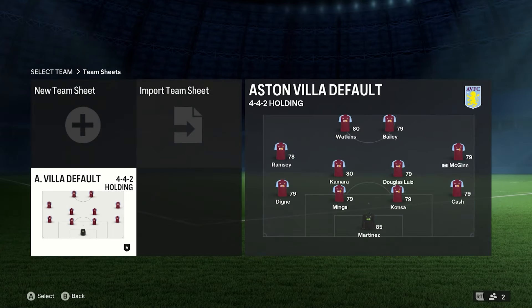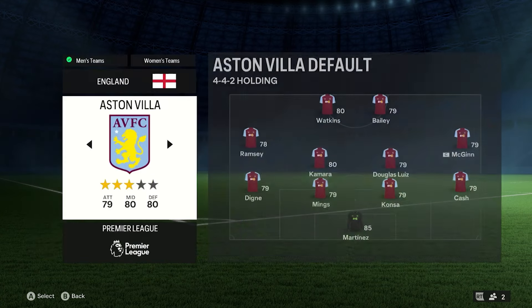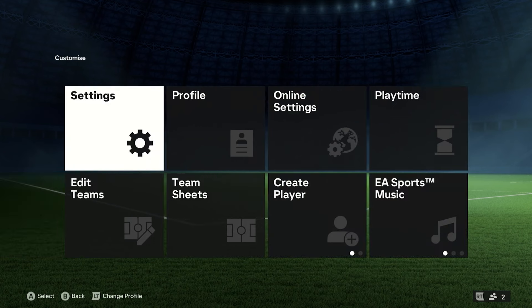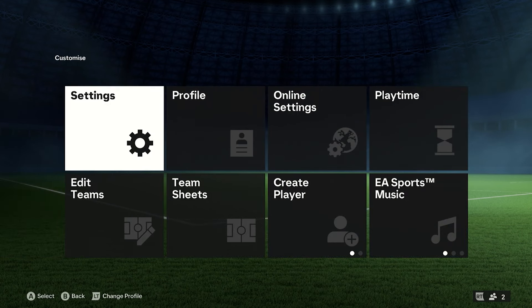If they do get an update — say for instance Ramsey gets injured and doesn't play — he'd go into the reserves and then bring somebody forward. But that would be in your downloading new squads, rather than the kind of extra one you've made. So putting Haaland in there, there is no update for it. But that's how you change or transfer players.